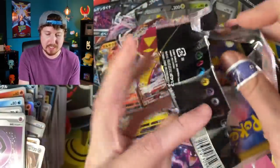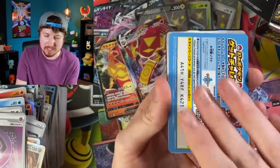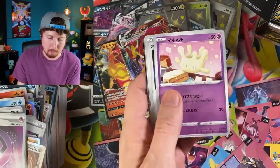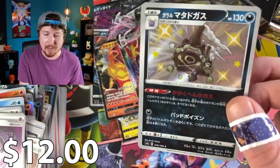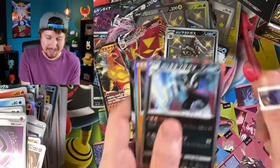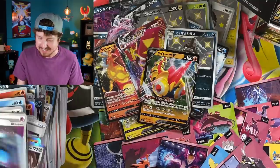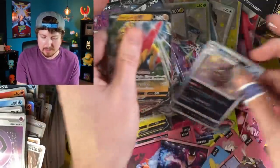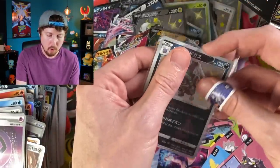Let's try to get that Ditto — Ditto V. And there we go: Shiny Galarian Weezing! I looked at it at first and thought 'eh,' but then I was like, yep — I like it! Sleeving up our Shiny Galarian Weezing. Second booster pack in and already a Shiny.